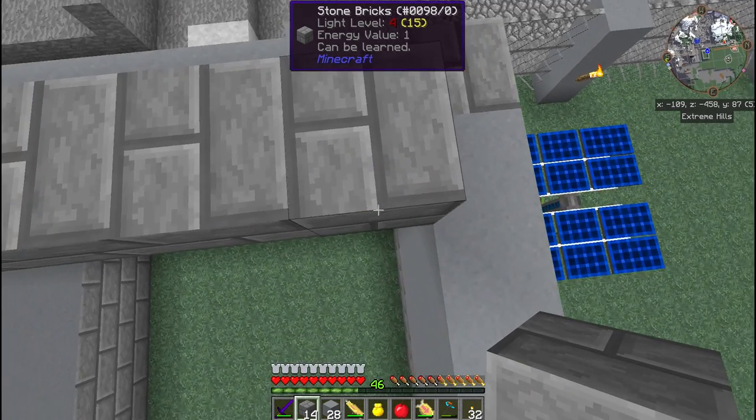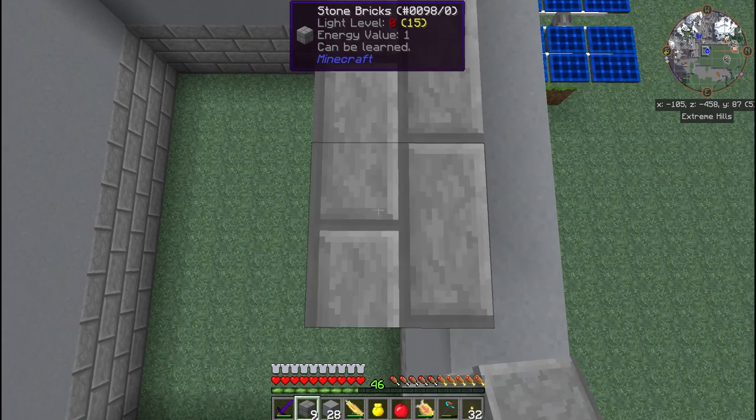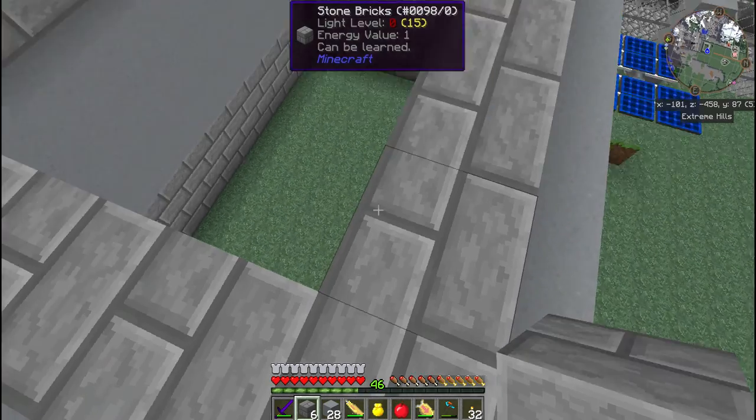We can definitely also put some bio generators on the inside here to help out, in case we need an extra power boost - kind of like a generator.